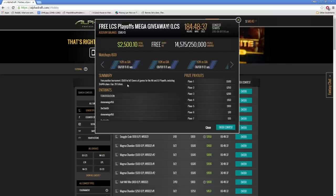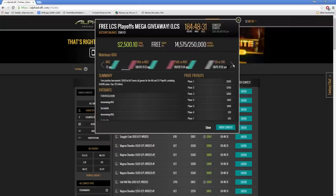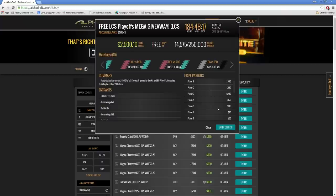First of all, you can make up to 20 rosters. Second of all, it's going to be somewhat complicated because there are a lot of teams over the EU and NA LCS. But the best thing of all is that first place gets $500 and it pays out all the way down to $2,026. And it is absolutely free, so you can make all 20 teams for free.